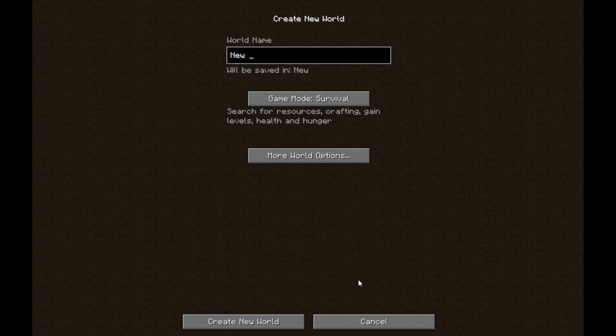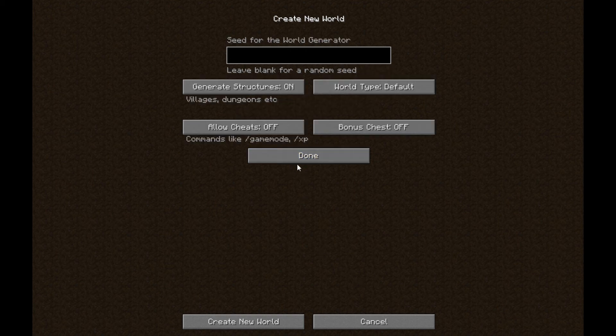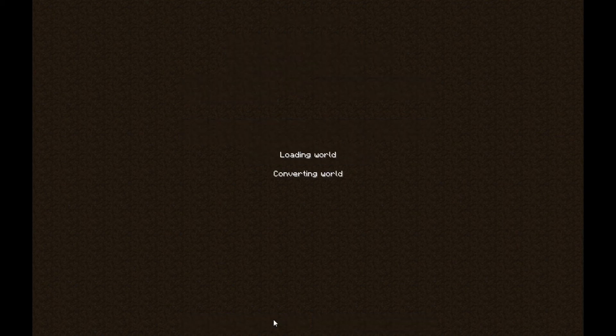Here we are. So, JB's Let's Play Season 1 - World Options, JB's LPS 1. Default world structure is on, allow cheats - nope, bonus chest off. Create new world. Let's see what we get of exciting things.